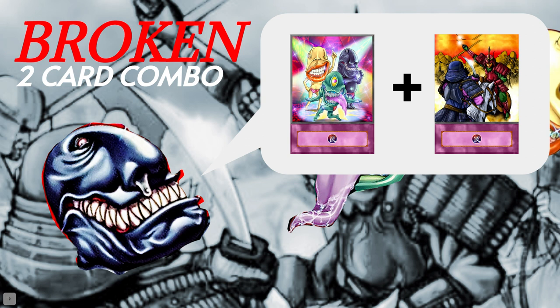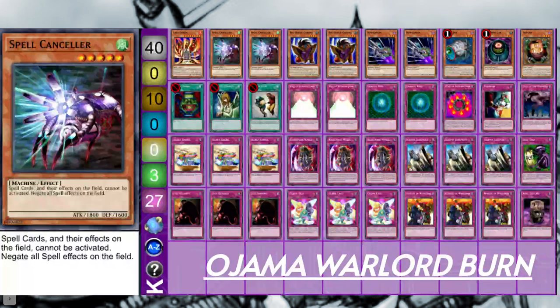You basically just block them into only being able to set monsters, and if they flip any of those set monsters face up, they just get destroyed instantly. So you can basically lock them out of BLS summons, Chaos Sorcerer summons, block them from Premature, Call of the Haunted, unless it's a Beast monster. It's just super cool — a super crazy lock.